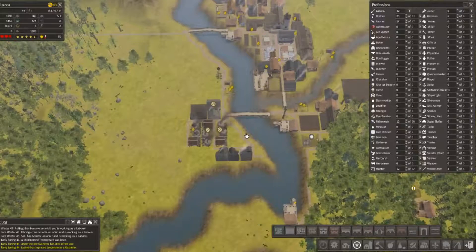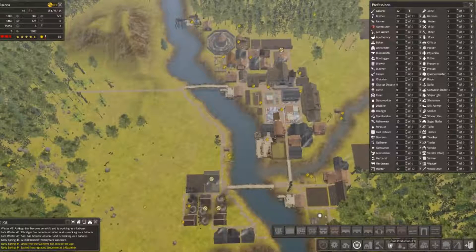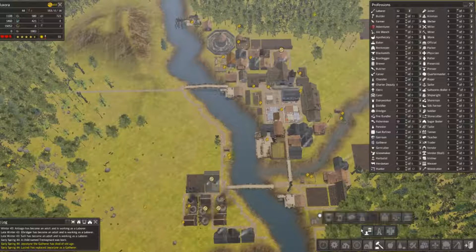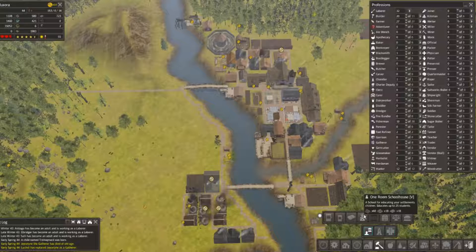Now we can actually build some schools, which we have none — it's a perfect time. I should have built that a long time ago. One big school room — I think it starts at 20, upgrade it goes to 25, upgrade it again it goes to 30.